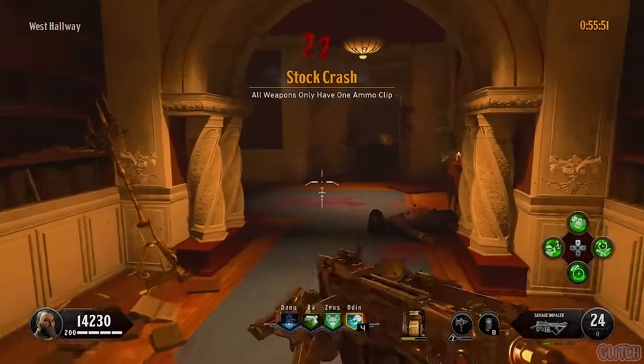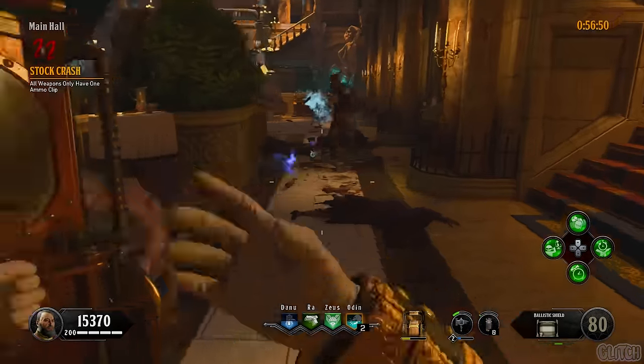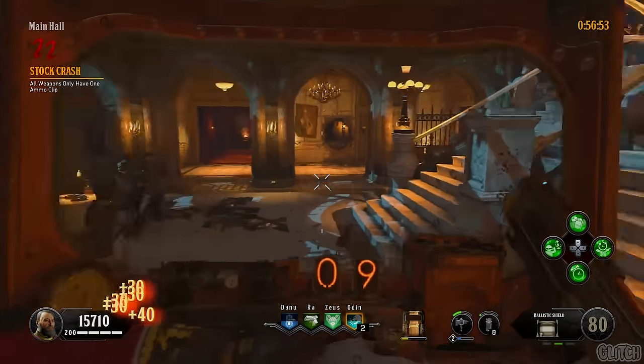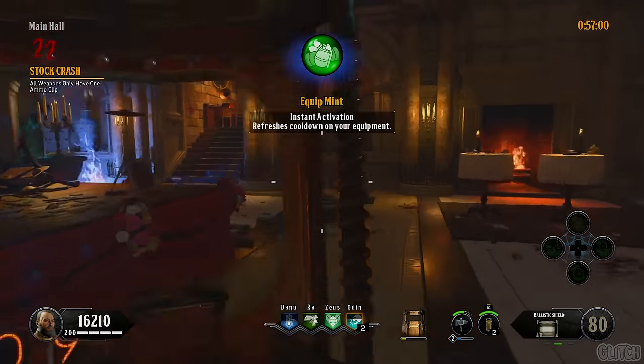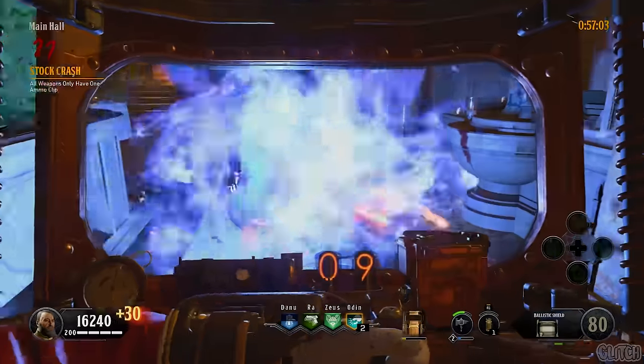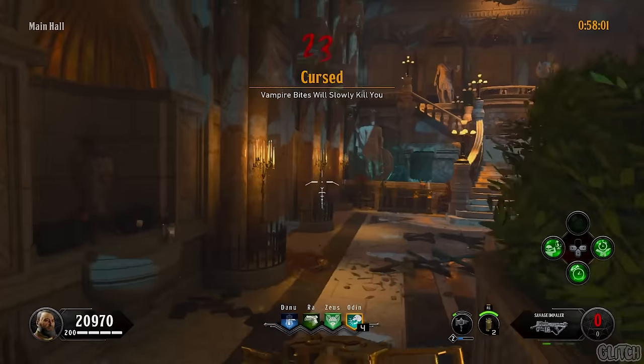For the twenty-second challenge, all weapons will have only one clip of ammo no matter how much you get or buy. Although you'll have very little shots for each one, you can still use your specialist, Wraithfire, your shield, and traps. If you can help it, try and spare as much ammo as you can for your Chaos Theory. I was able to use the Savage Impaler and Swordfish to finish the round.